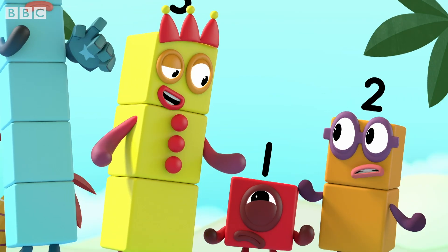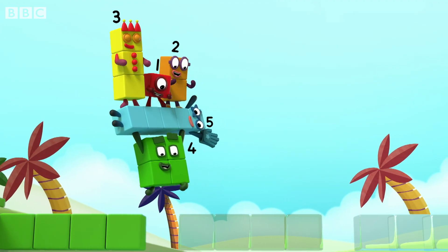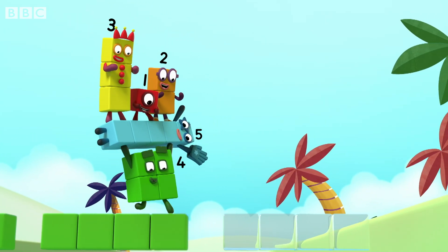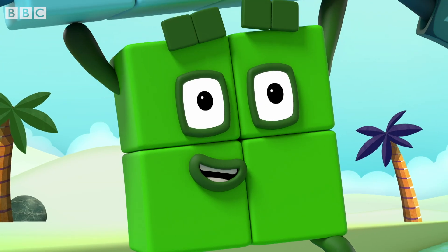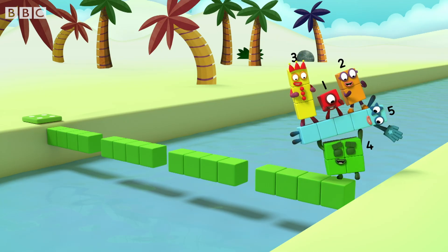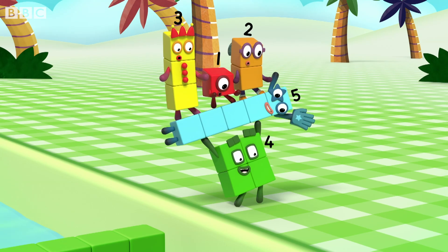I know exactly what to do here. Green, green, green, green — jump over the gap. Green, green, green, green — jump over the gap. Green, green, green, green — jump over the gap. Tell me the pattern! The pattern is... it goes four greens, then a gap, and repeat. You can see — the pattern is unlocked!